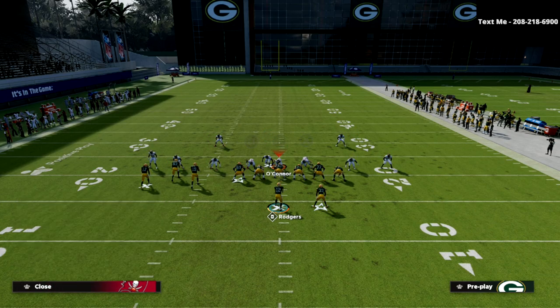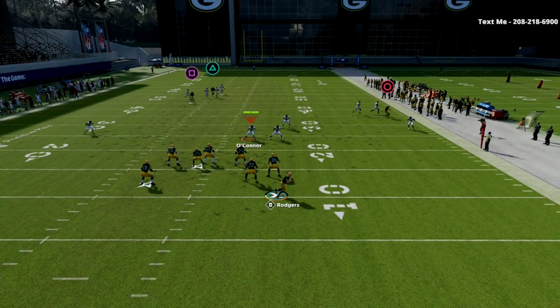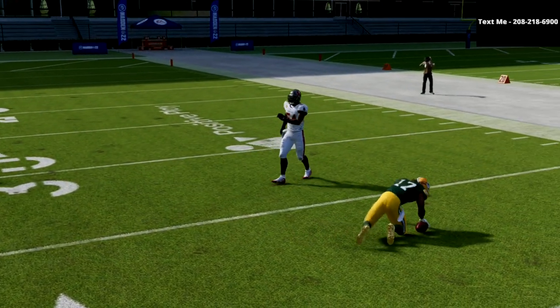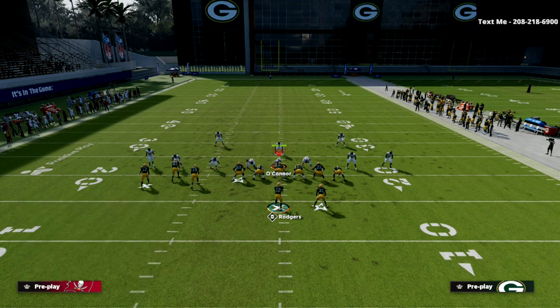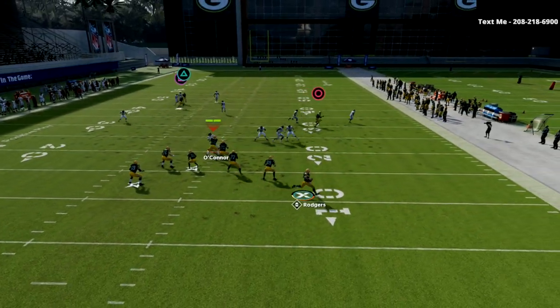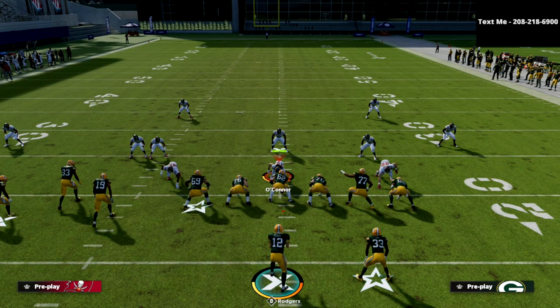With Cover 1 it's more about the ability of your player to beat man coverage. I like to use route tech and a deep out lead. In this demo Murphy Butlin's speed is catching up because of the speed gap, but in MUT your players will be more similarly rated and you won't face that issue as often. Against Cover 1, having a fast receiver is key.